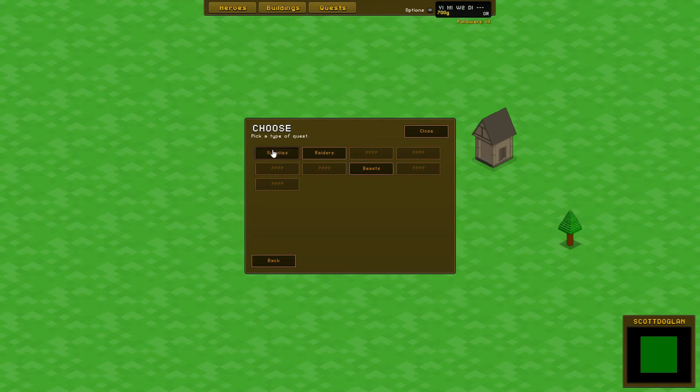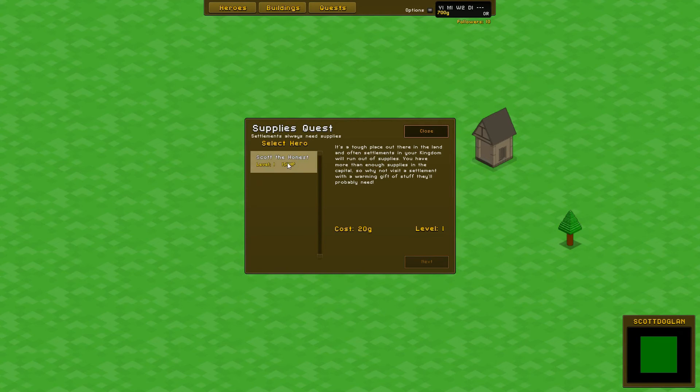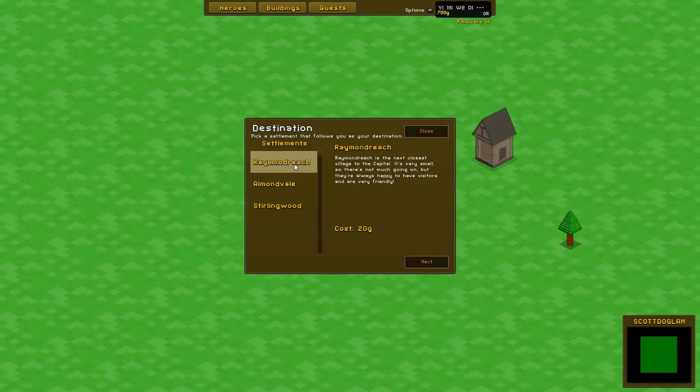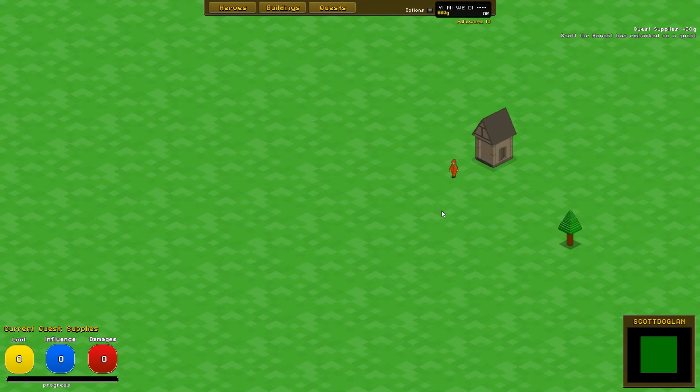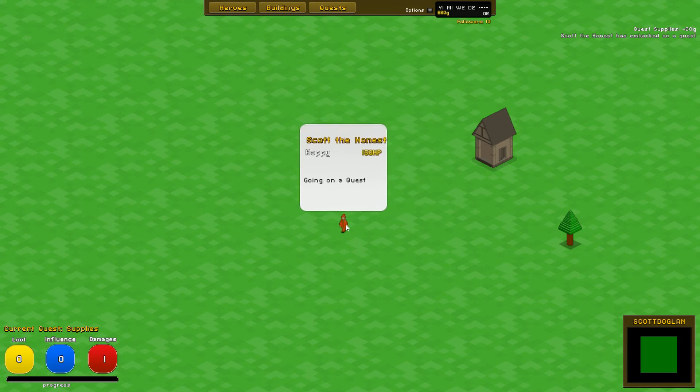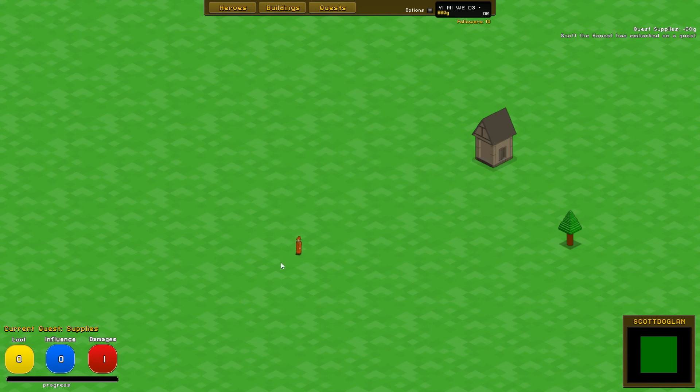New quest — Supplies. Scott the Honest, it's a tough place out there in the land and often settlements in your kingdom will run out of supplies. You have more than enough supplies in the capital, so why not visit a settlement with a warming gift — I'm sure they'll need it. Off to Raymond Reach. We'll just go as it is — sign action points, why not. So off he goes, look at him — Scott the Honest, he's happy and he's off!